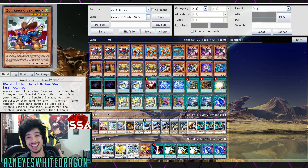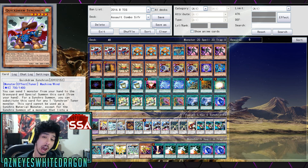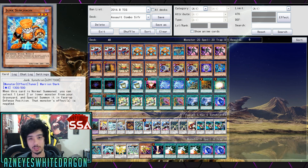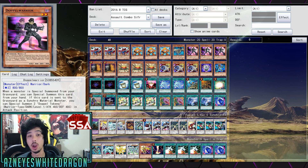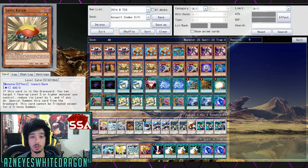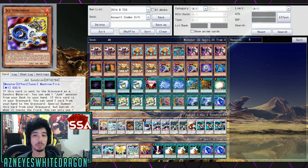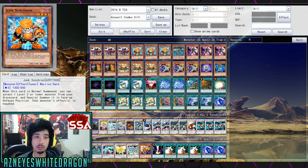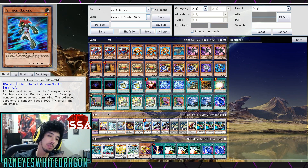Here's the deck profile as originally intended. So first off: triple copies of Quick Draw, triple copies of Junk Synchron, one GoFu, triple Doppel Warrior, double Maxi, Level Eater, one Glow-Up Bulb, and one Attack Gainer. The reason he's playing Attack Gainer — even though Junk negates the effect, it doesn't matter because it's going to boost Junk since it's sent to the graveyard, and its effect procs. It also gives a thousand attack boost and it's a Warrior that's also a Tuner.